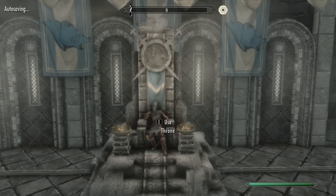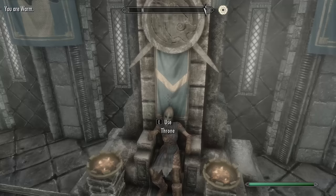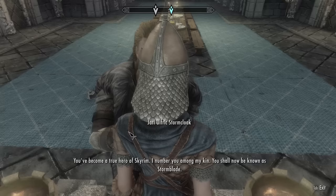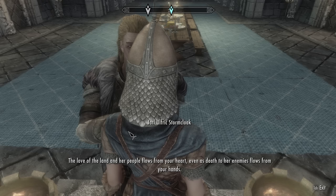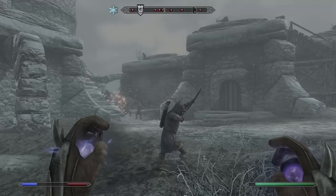After taking the fort I need to return to Ulfric, so I go and do just that. I sit on his throne and wait for him to arrive, and he gives me yet another silly nickname and some really good light armor before telling me to go talk to Galmar once more. Galmar tells me to go take a fort, and honestly there's nothing more to add. By summoning my flame lady and hiding, we take yet another fort from the Imperials and return to Galmar, who tells me it's time to take Solitude.